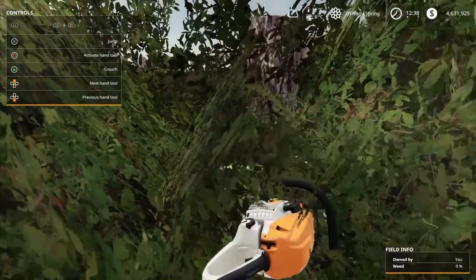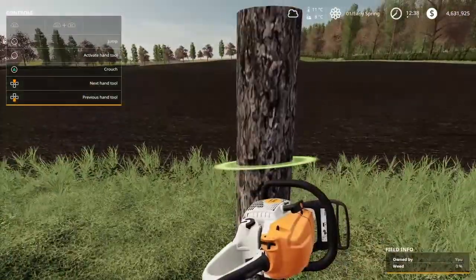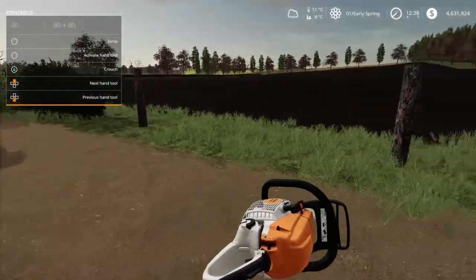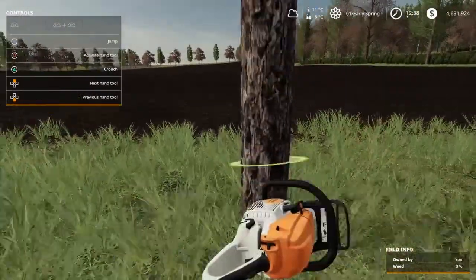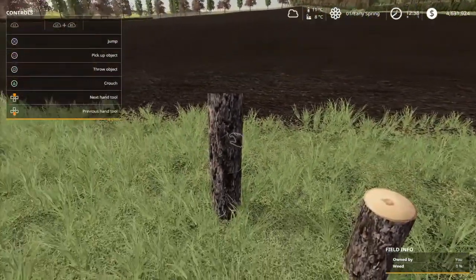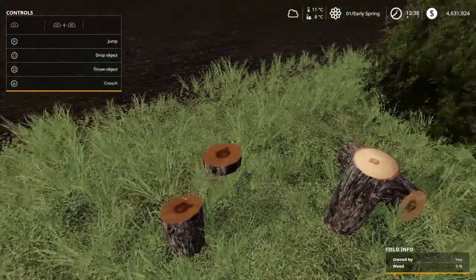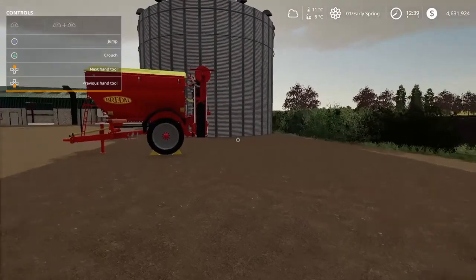There we go — I got the trigger. Let's scroll down and take this one. Now you can drive through here. I've obviously cut it in pieces. I just need a stump grinder. Can I take that one also? Yes — so you can make your own ways into your field, which I think is amazing.